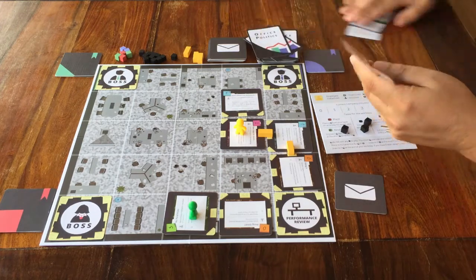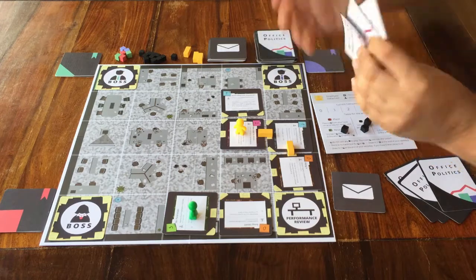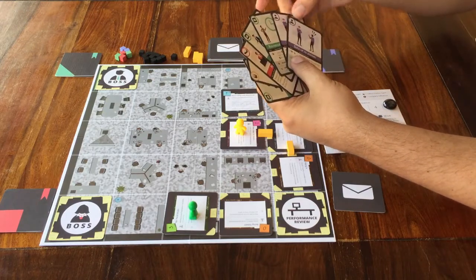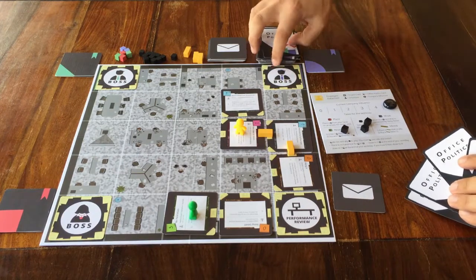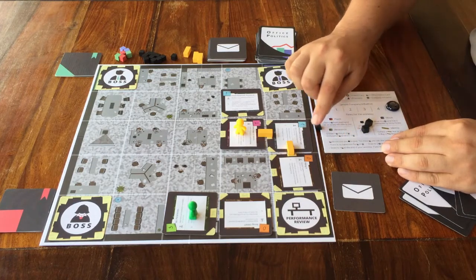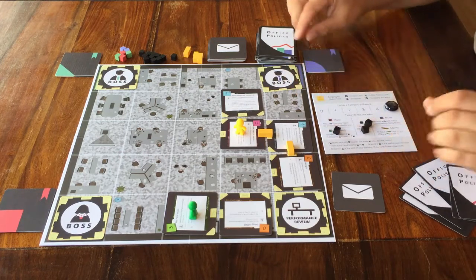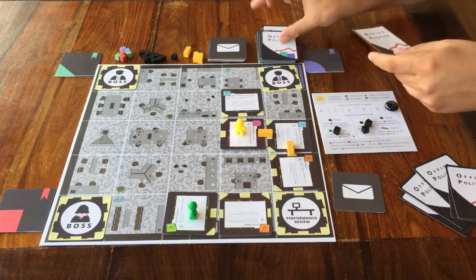Or you take three cards from the top, then you look at all the cards that you have, and choose two cards to place face down back on top of the deck. To remind you how this action goes, it's written on your own player board by the action — that goes for every action, the reminder is right there. Just keep in mind that if you choose the option of taking three cards and returning two, they go on top of the deck.